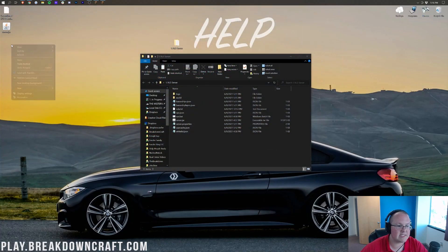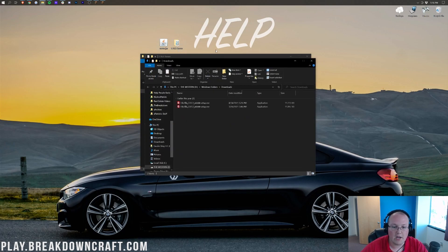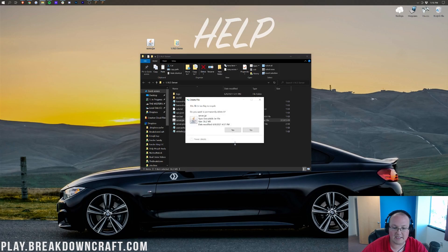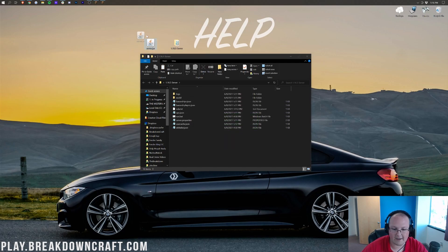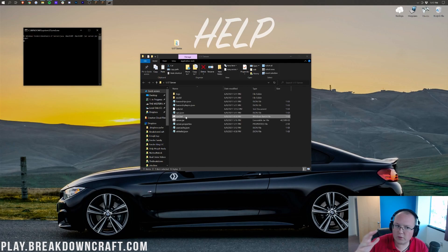Now minimize your browser. Open up your 1.16.5 server folder and delete the server.jar that's in there — right-click, delete it, we don't need that old server.jar anymore. Take the new one from your desktop and drag and drop it into your server folder. At this point I'm going to go ahead and rename the folder because it is now a 1.17 server. By swapping that jar, we've updated the server. Now double-click on your server.jar or run.bat — whichever way you normally run your server — and it's going to go ahead and get your server started.